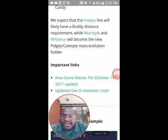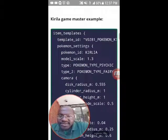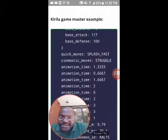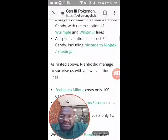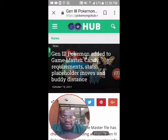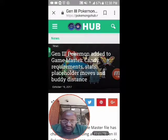We expect the Feebas line will likely have a buddy distance requirement, while Wurmple and Whismur will become the new Pidgey and Caterpie mass evolution fodder. These are the game master code examples - as I scroll through you can see all of this is in the game master code. We're getting really close to gen 3. We're going to have some gen 3 in the Halloween event, and I have two more topics to cover. I'm reading fast because I'm trying to get to the juicier stuff.